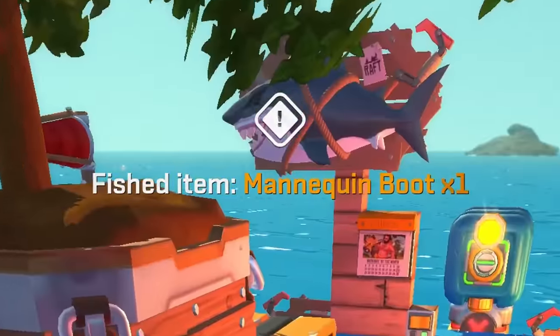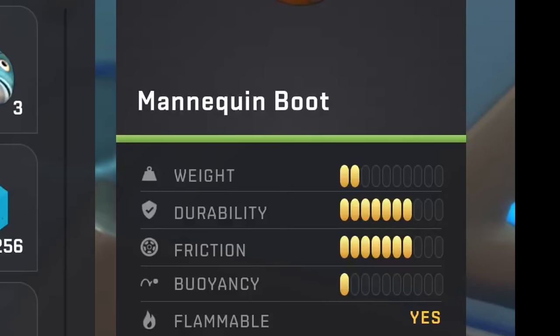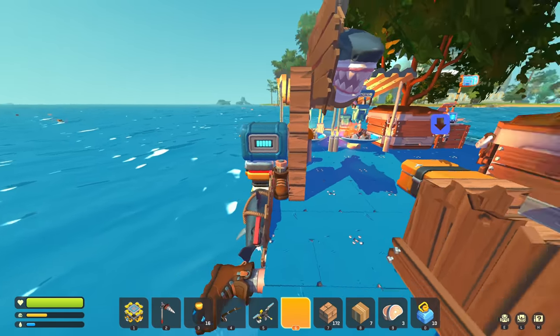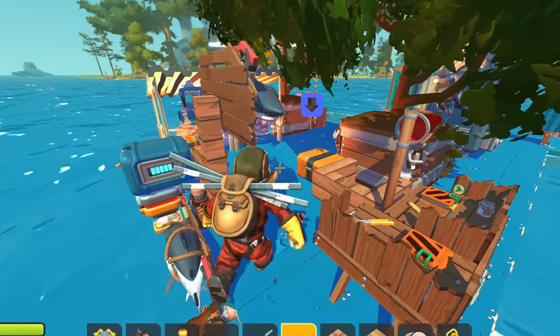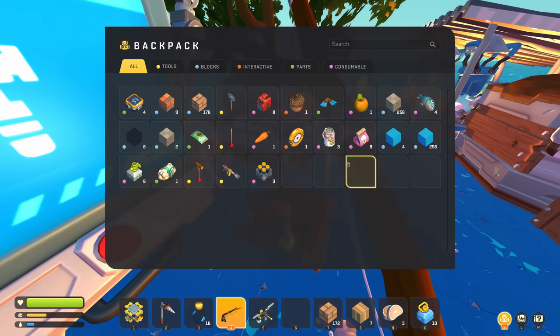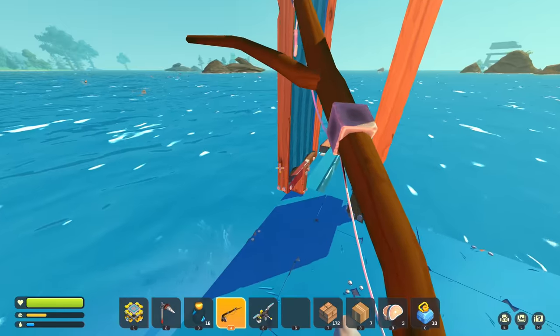I got another mannequin boot — what am I gonna do with them? They actually have pretty good durability. I can totally see how I'm just gonna surround my raft in junk so the sharks don't destroy important stuff. Just got even more fertilizer — this is great. Fishing is really vivid in this mod.